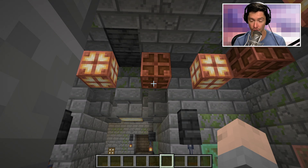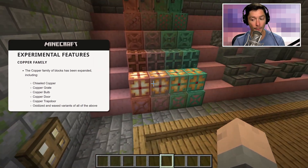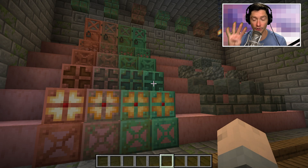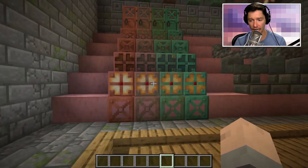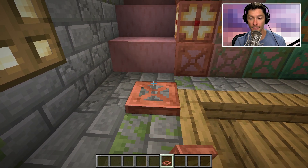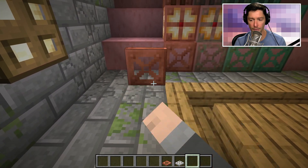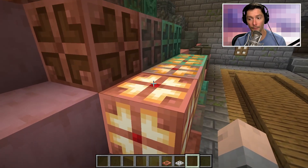That's not the only thing released with this snapshot — there are a whole bunch of new copper blocks and new tuff blocks. Every single copper version has four different variations: default, weathered, aged, and oxidized. There's a new copper trapdoor which can be activated by the player with their hand, unlike the iron trapdoor which requires redstone to activate.